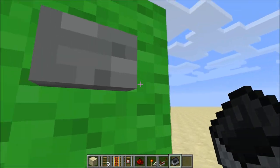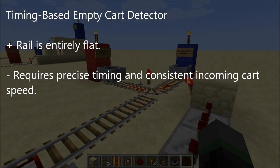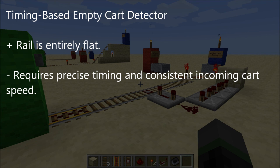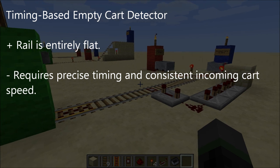While an occupied cart just rams straight ahead. The timing-based empty cart detector has one advantage: it's completely flat, with no ups and downs that the carts have to travel through. But it has one very big disadvantage — it requires very precise timing as well as a consistent incoming cart speed. If the incoming cart comes in at a slightly slower or slightly faster speed, it could break the whole detector. Because of that, this detector is considered to be a bit more unreliable than the others.